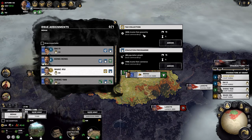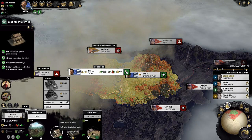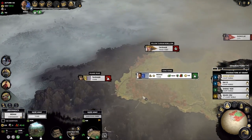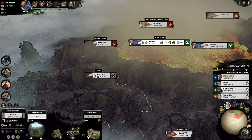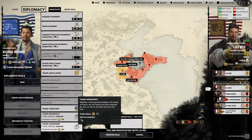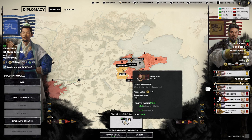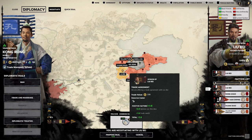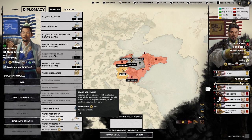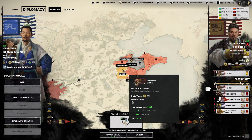On turn two, we pop Wang Xiu into the assignment slot for tax collection, getting income from peasantry — Beihai will focus on that early with a land development building and a tax collector. We see Liu Bei has completed his first turn and now borders us, so we can talk to him and secure a trade deal. Make sure when negotiating trade deals as Kong Rong that you always go with Trade Monopoly rather than a standard trade agreement, because Trade Monopoly gives you a resource point in your faction special resource bar while a standard trade agreement does not.